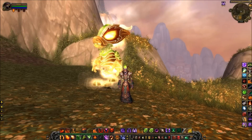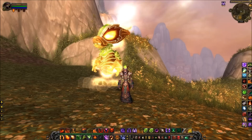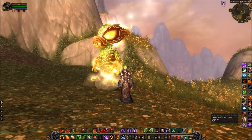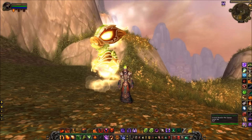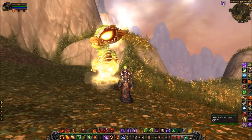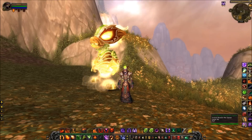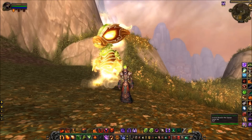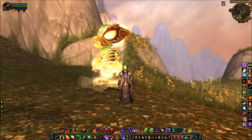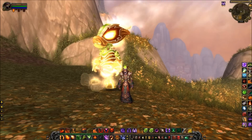Hi everybody, it's Az here from Heel vs Babyface, part of TGN Total Gaming Network. I'm stood next to the Thundering Pandaren Spirit, which is hopefully going to be a new addition to the pet battle system in patch 5.1. It's got nothing to do with the video — just looks cool — but what I want to have a quick chat about today is the streamlining of gear and some changes that are going to be made to your gear in patch 5.1 on the PTR.